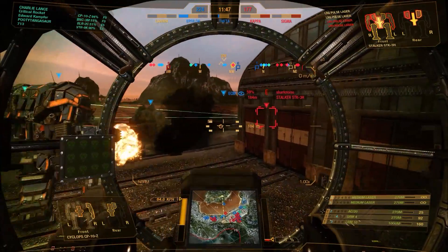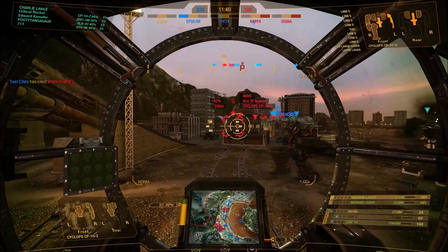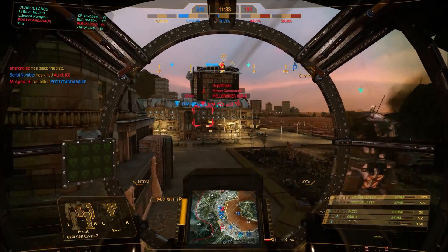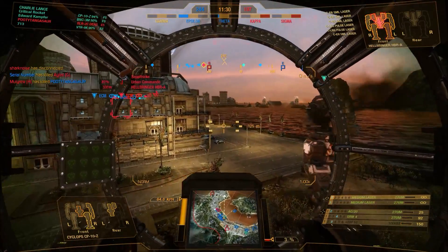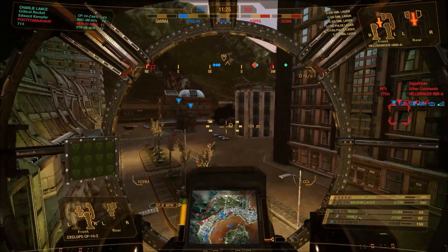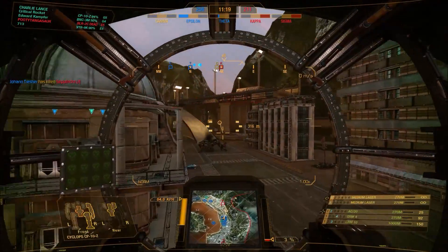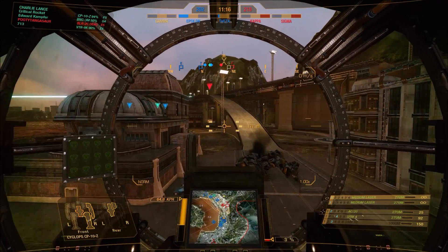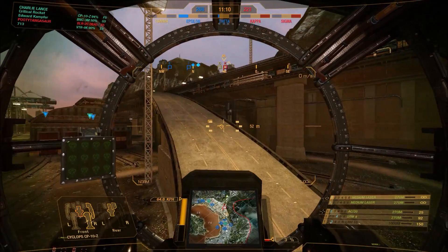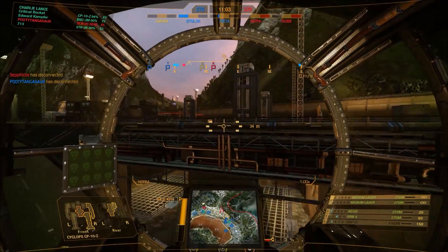Players with zoom modules have a much easier time spotting you, so be aware of your surroundings. However, the engine size allows a pretty decent speed — 64 kph for a 90-tonne assault is nothing to sniff at, and with speed tweak unlocked that's about 70 kph without upgrading the engine at all. Fitting an XL engine for more speed and better weapon configurations could make the Cyclops quite deadly. The missile variant alone is probably going to be very popular — someone who wants to turn this into a 90-tonne SRM carrier is just going to have a lot of fun.